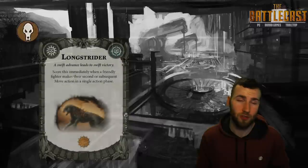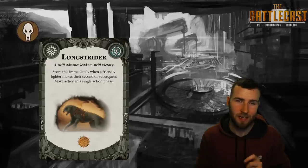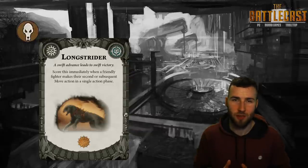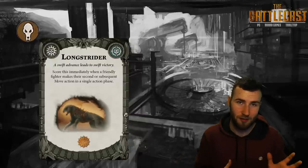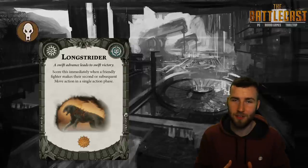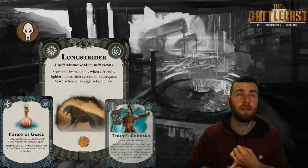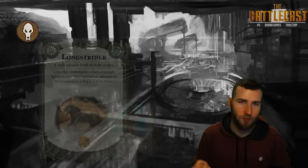Next we have Longstrider, which is a score-immediately card for one glory. It says score this immediately if this is the second time a fighter has made a move action during the current phase. This is basically Games Workshop's way of saying if you want to run Molag's Mob, you've got to buy the Godsworn expansion as well. Ready for Action can score this, but it's very often used for that extra attack, and there are things like Potion of Grace, and a ploy that takes a move token off.